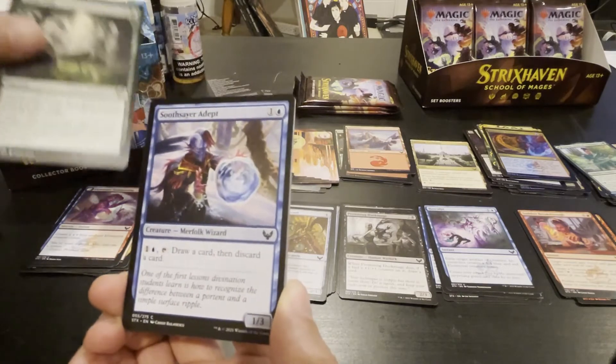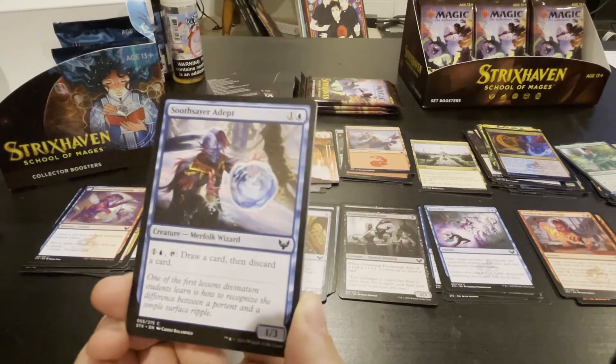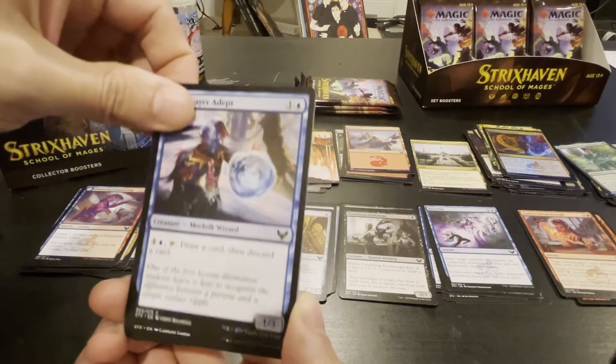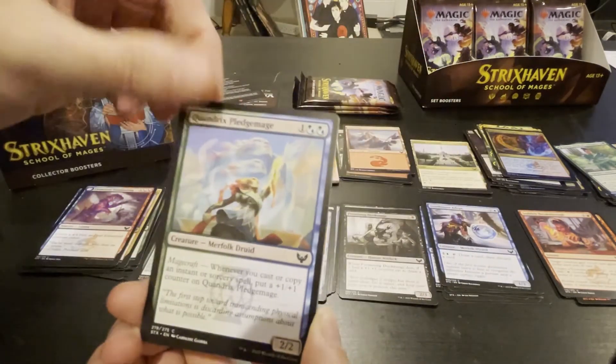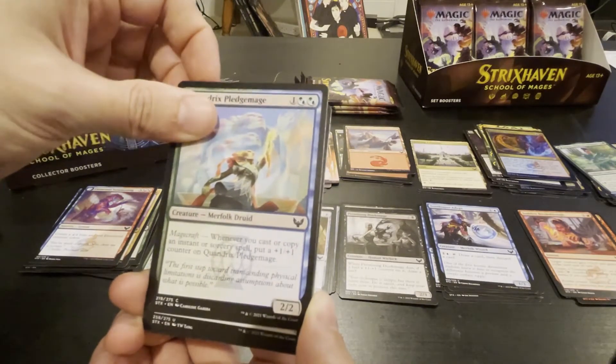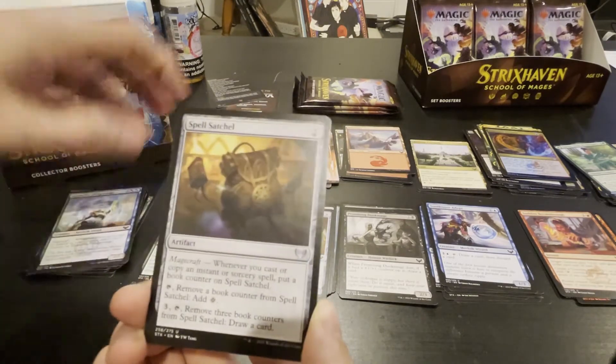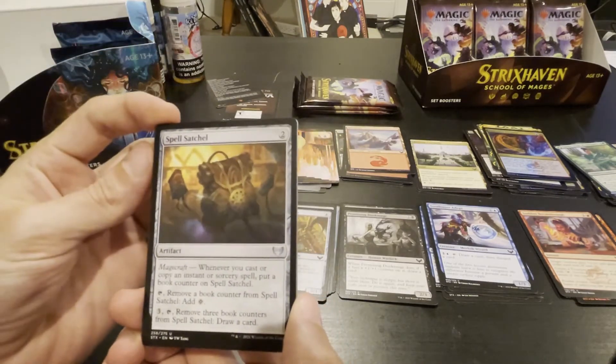I like learning — when you discard and then draw, it seems good. Magecraft — whenever you cast or copy an instant or sorcery spell, put a plus one plus one counter on him. We've seen him before. I kind of like that, pretty good. Oh what's this — the Satchel!